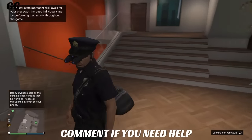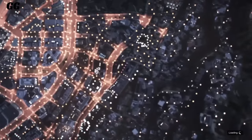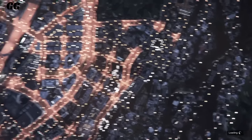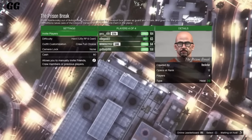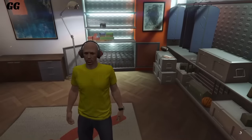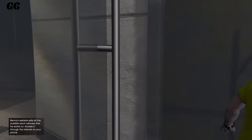After that, join a heist through your phone. Let it load you into the heist, and once you're loaded in, back out as soon as possible.